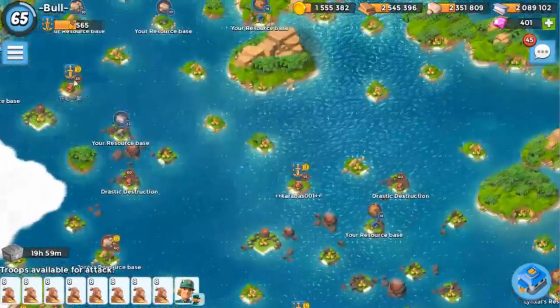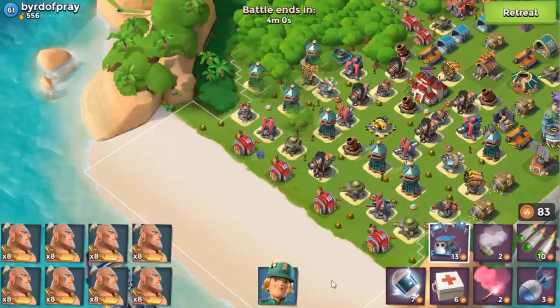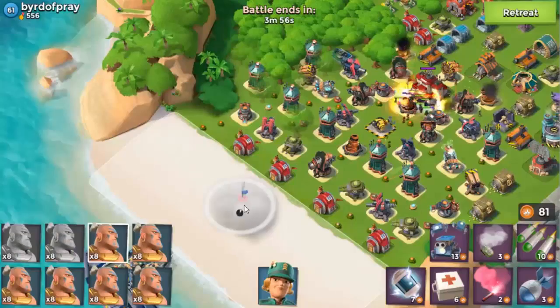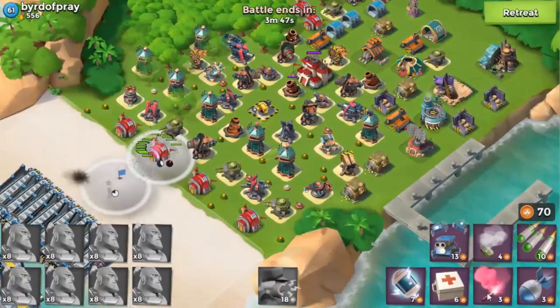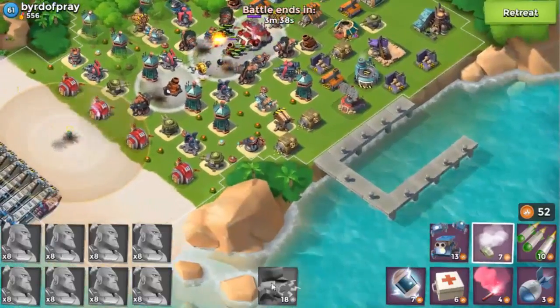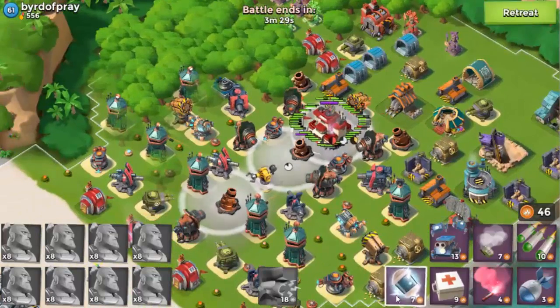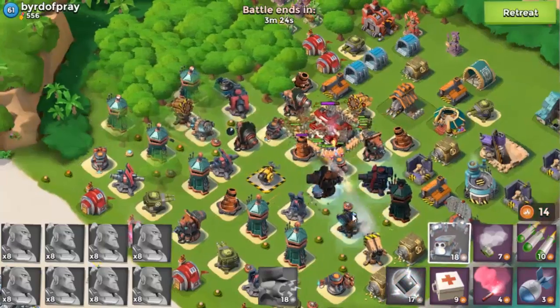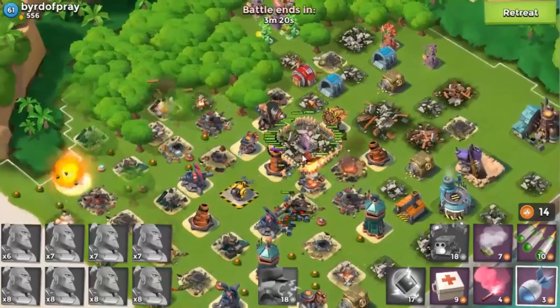We don't want an NPC base — we want real player bases. Here we go, a 61. It's a long-distance base, looks pretty good — solid landing zone here. We're going to critter the base, single smoke, another smoke and onto the base. I accidentally popped the hero ability instead of placing the troop — that's crucial, guys. We wasted GBE and time. We're going to shock here and here and just use critters for the rest. That actually went pretty well but that was a really lucky attack.